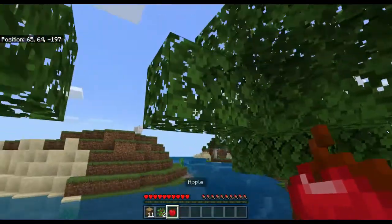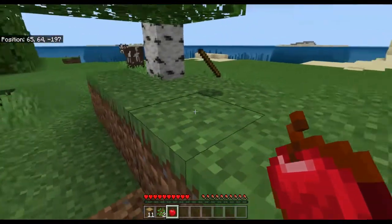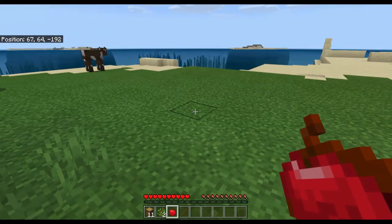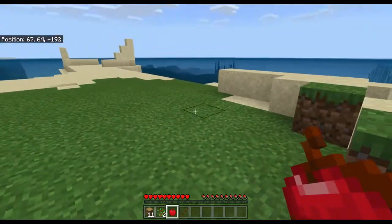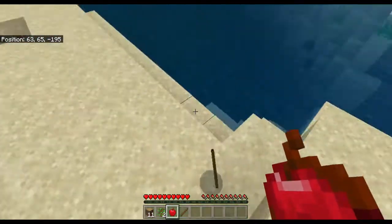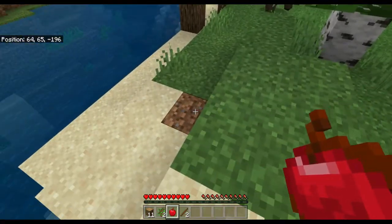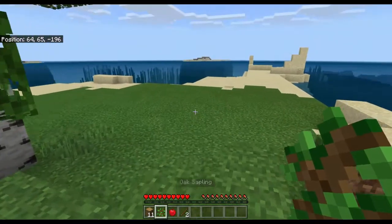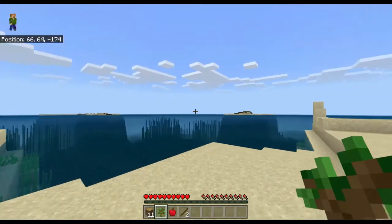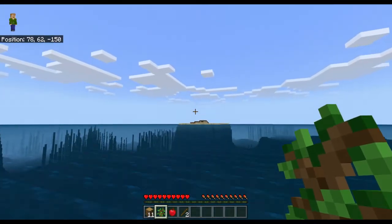We got another sapling, and occasionally when punching down leaves it will drop sticks rather than saplings — also very helpful in the early game. We just got an apple from the tree, which is fantastic. Looking at the HUD bar, we have our health represented by hearts and our hunger represented by those food shanks. As we mine and run around, we'll deplete that hunger bar and need to fill it back up.